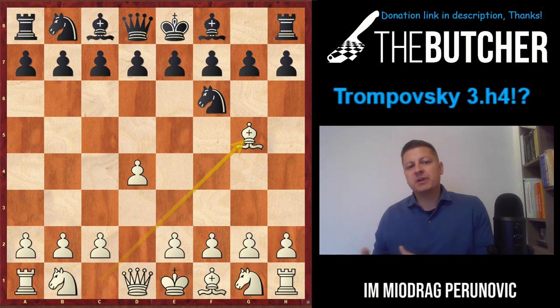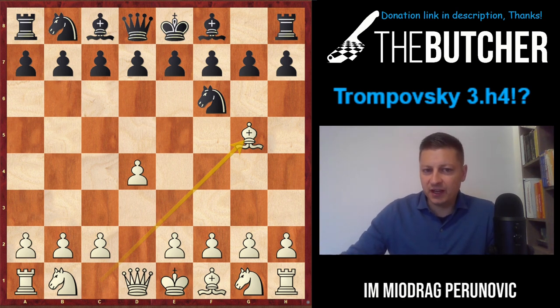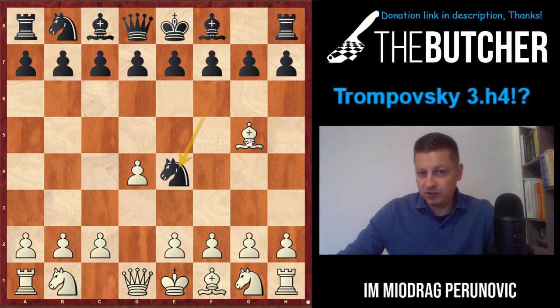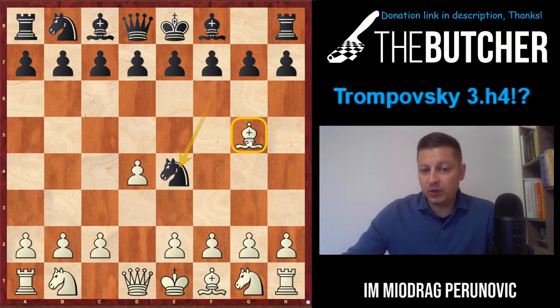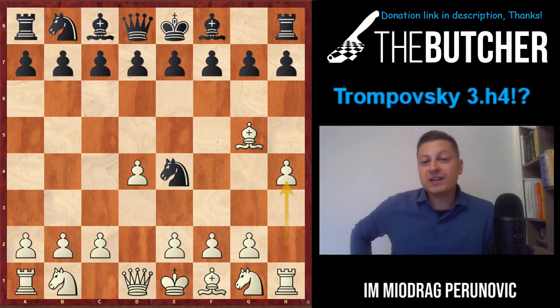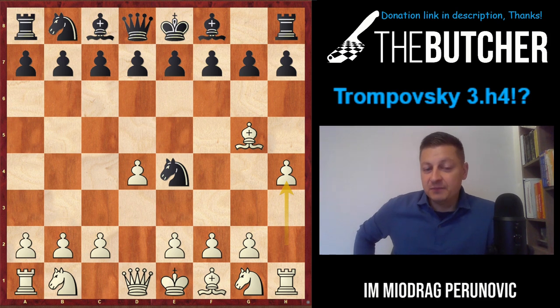Most of these Indian guys, especially Grünfeld and King's Indian players, like to avoid Bxf6 by playing Ne4, harassing the bishop on g5. Most theoretical moves were played with either Bg4, Bh4, or Bf4. In this lecture, I decided to show you Bh4 - a specialty I used with great success in my bullet and blitz games, with more than 75% wins.